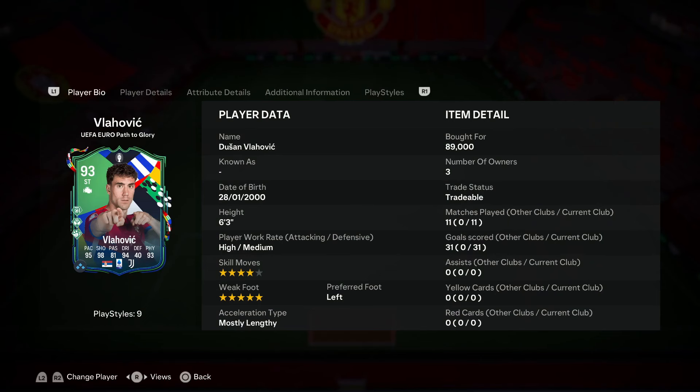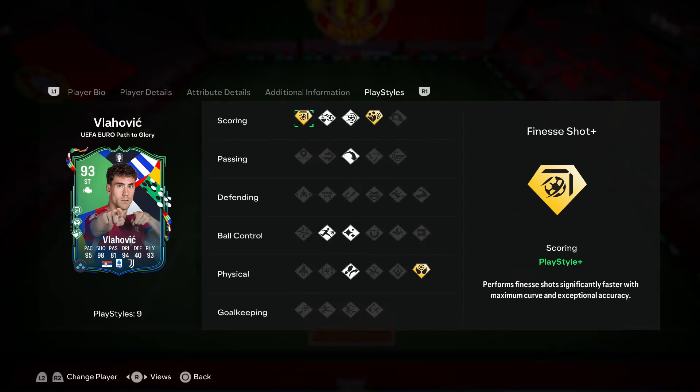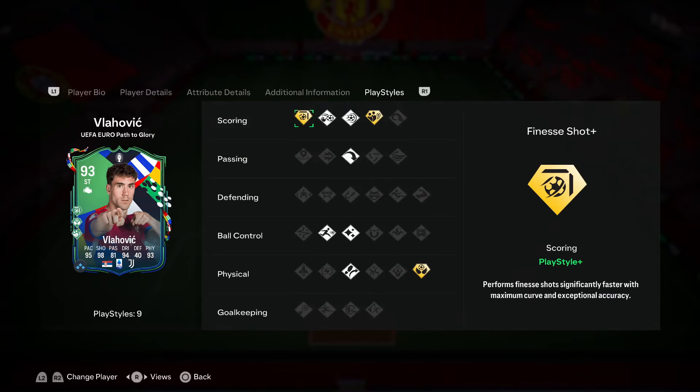When it comes to Pass to Glory Dusan Vlahovic, I can definitely say this is a very good card. The best thing about this card — you probably guessed it — is his finishing, mainly because of the Finesse Shot+ play style. It's so overpowered in this game, and it really shows through Vlahovic. Combine Finesse Shot+ with the five-star weak foot and it is literally automatic: right foot, left foot, inside the box — automatic. Outside the box, when you get the right angles you can put it into that back post. It's super effective for finishing long shots, inside the box, on top of the box — it does not matter.